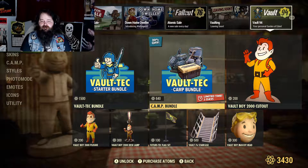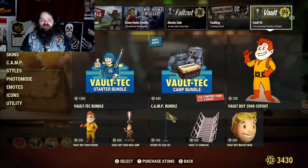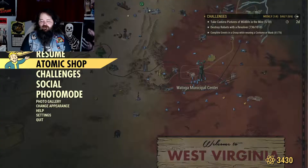The camp bundle has water generators and that ugly yellow suit and all that fun stuff. Cool.